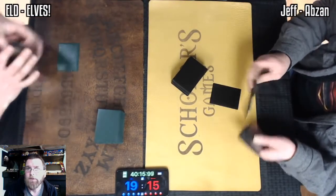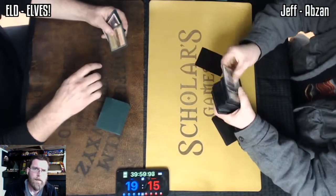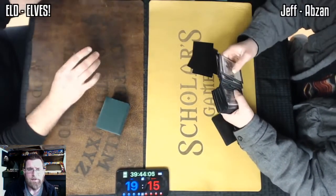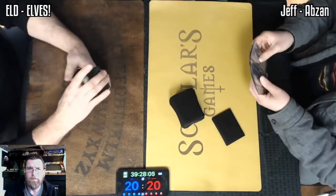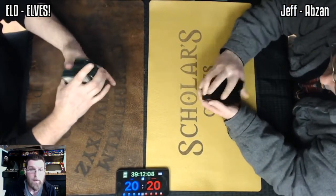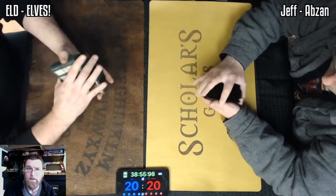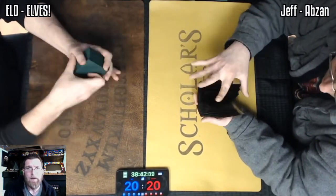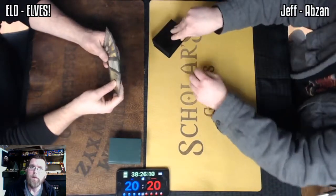Jeff looks like he's grabbing some Pithing Needles. Maelstrom Pulse. On my side, perhaps considering Abrupt Decay — probably not worth bringing in. If he does have a card like Grafdigger's Cage, generally you don't really care that much. It does shut off your Green Sun's Zenith and your Natural Order — it's a very solid card to bring in. But it's not really Elves' best role to be bringing in tons of answers that don't play well with your combo. More Reclamation Sages would be very welcome. Abrupt Decay is more for cards that you absolutely have to answer, cards like Chalice of the Void where you're just completely locked out of the game.